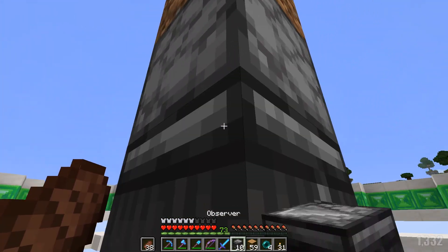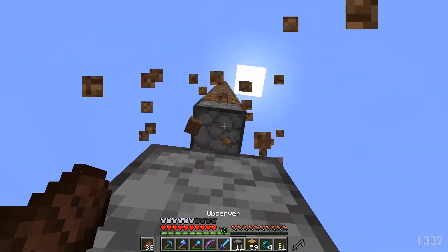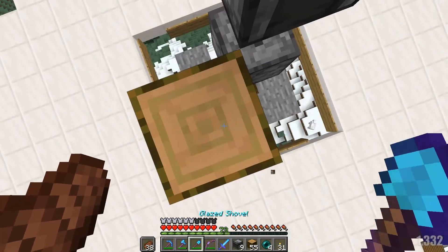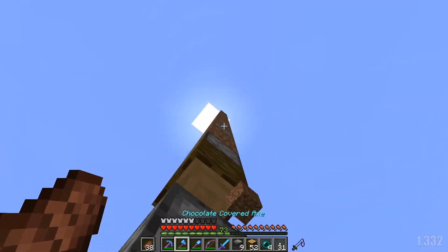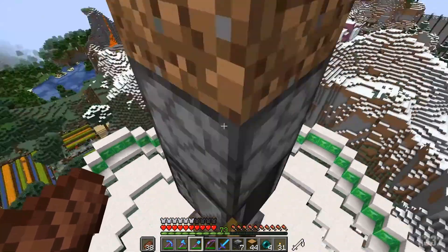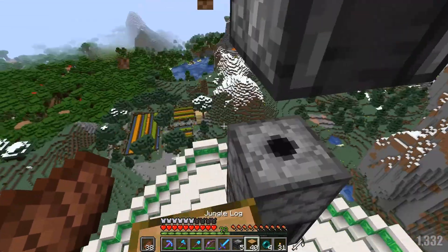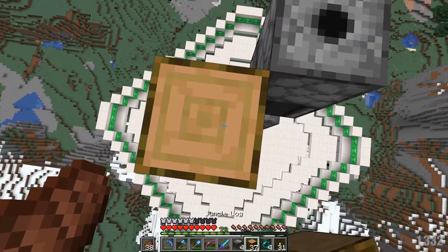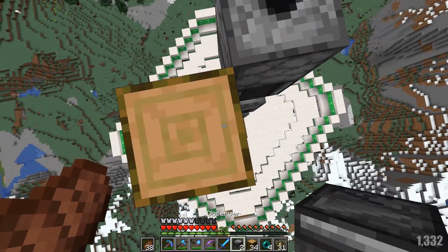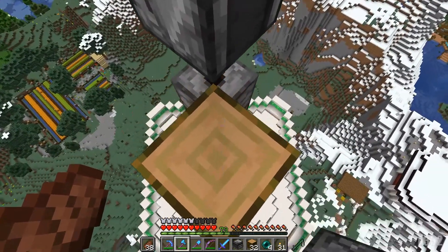We'll put observers like so — this is all the redstone it takes. This is really simple, not all that complicated, and that's basically why I'm doing this. This is something we can repeat over and over again. This is not a huge build, not resource intensive — I mean I know I'm making it out of quartz, but if it were out of jungle wood or dark oak, it'd be really super simple and easy to build, which is why I'm probably going to make one on the bakery server.